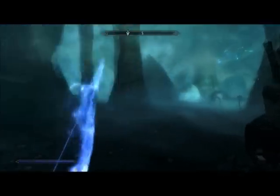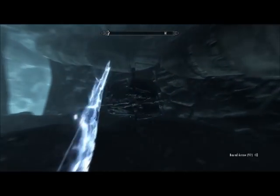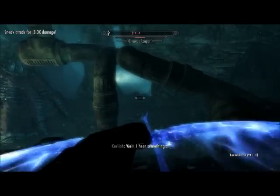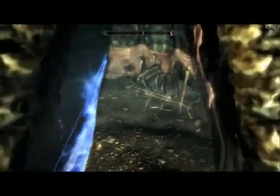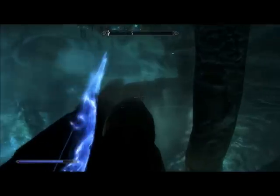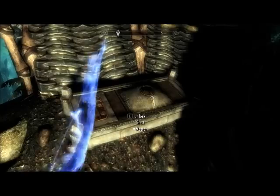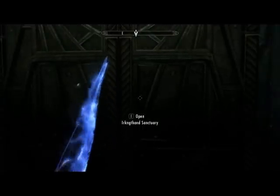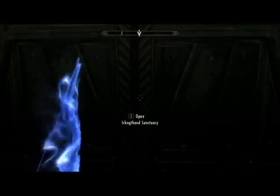Regardless of how you get by that area, you'll want to take out these two Falmer here before looting the chest up this platform. You'll encounter several additional enemies through this area, including two Chaurus, as well as a chest on the left in this hut. If you wish to have a better vantage point as an archer or mage, you can travel along these pipes. After taking out these two Falmer and looting this chest, we will reach the final area. So prepare for a boss fight, put those scrolls of detect life in your favorites bar, and save before you enter.